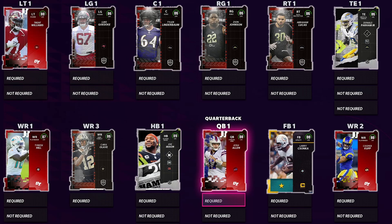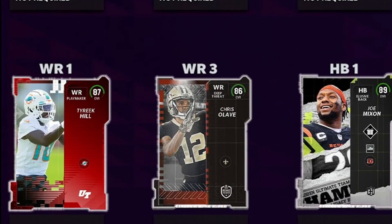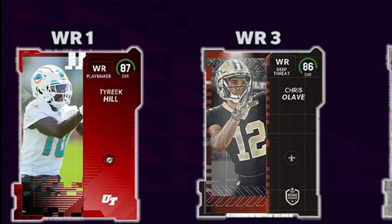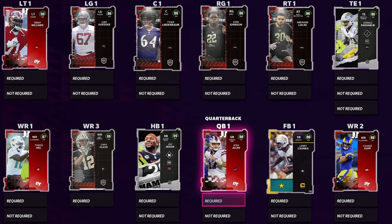Going over to wide receiver number one, that is going to be Tyreek Hill. He is the fastest wide receiver released at 87 speed, 88 deep route running. Everybody in the beginning of the game, in my opinion, Madden speed is super important. So having somebody like Tyreek Hill is a must have.